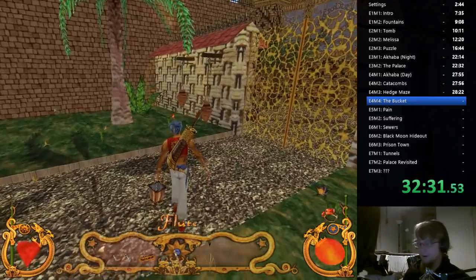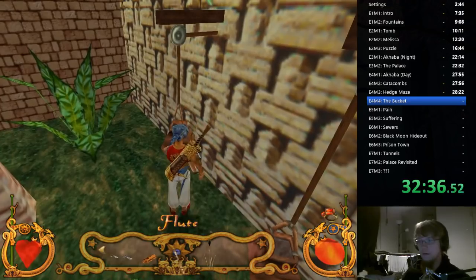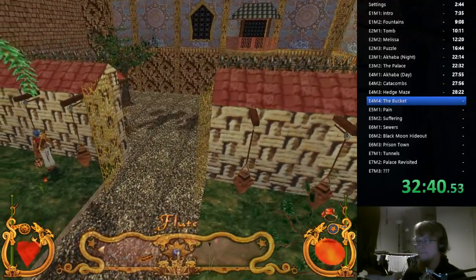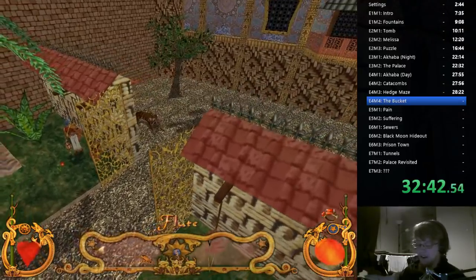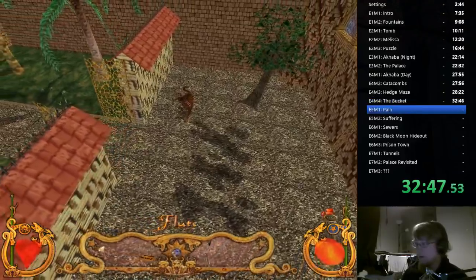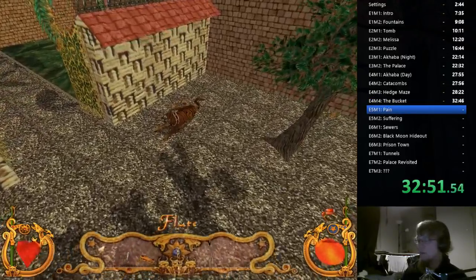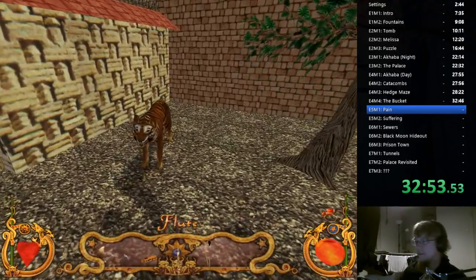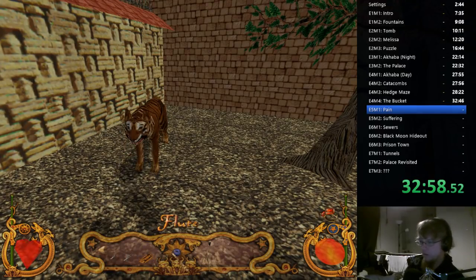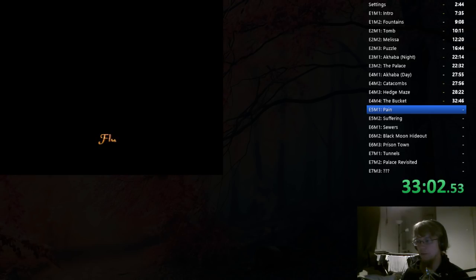As soon as I place water in the last thing, the cutscene plays and the chapter ends. I named the next two missions 'Pain' and 'Suffering' because they used to be really bad. But hopefully they will cause less pain now because we have figured out the routes a bit better — we can skip some of the puzzles that were giving us trouble in the past.